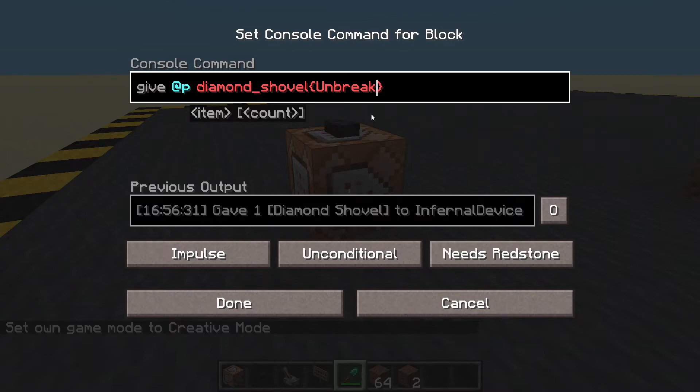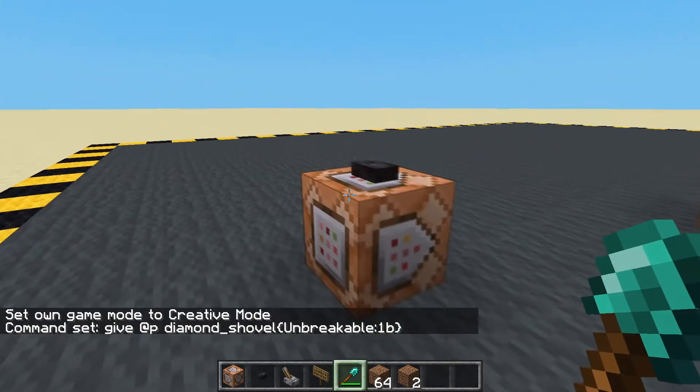This is quite easy — all we have to do is add a little tag: Unbreakable. It's quite easy if you can type and spell — Unbreakable:1b — there we go. Let's get one of those instead.